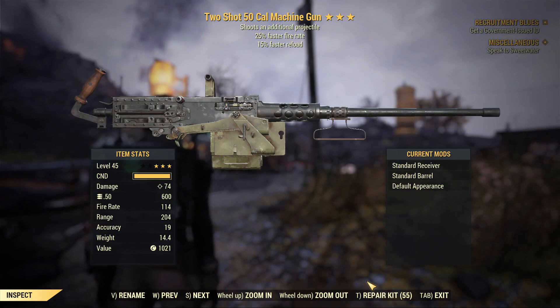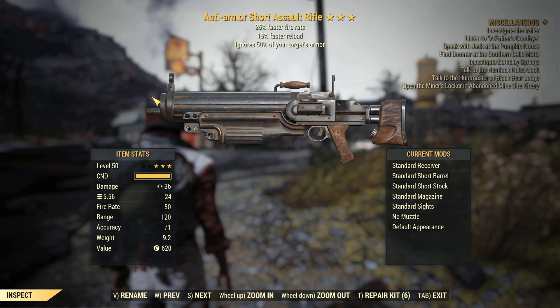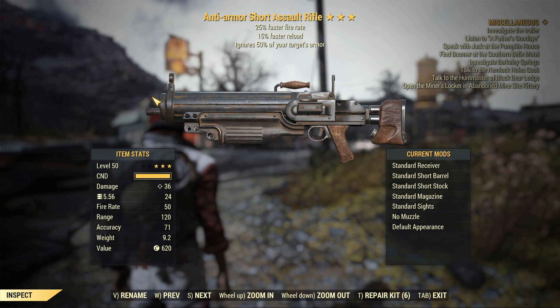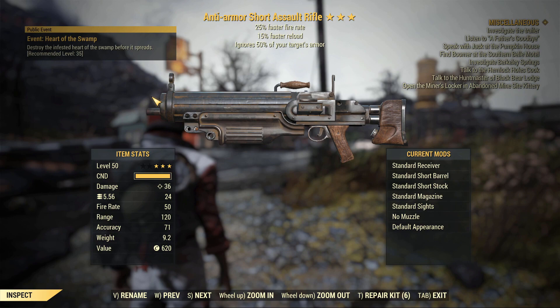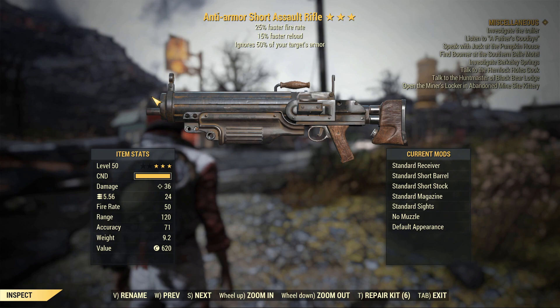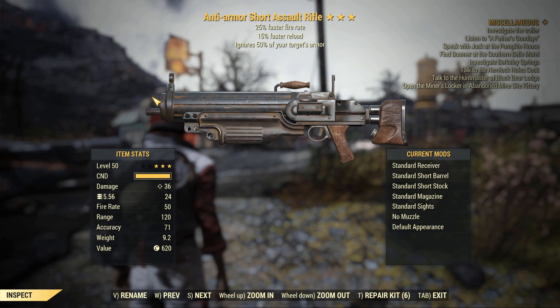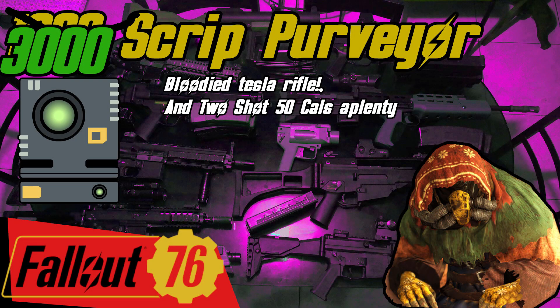Last from tonight's set: the anti-armor gun ignoring 50% of target's armor, with faster fire rate and faster reload speed. It's a pretty basic gun — definitely not optimal — but it's going to give okay-ish DPS, especially not tied to any specific build. It would definitely benefit from commando perks and anything that boosts automatic rifles, but not top-tier — still usable though.